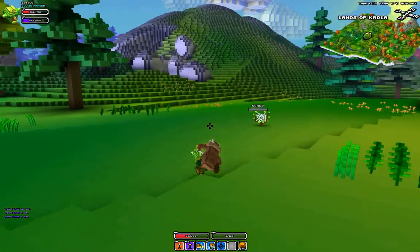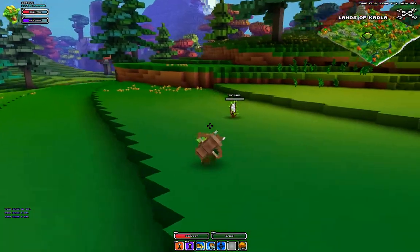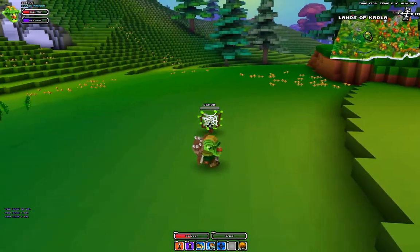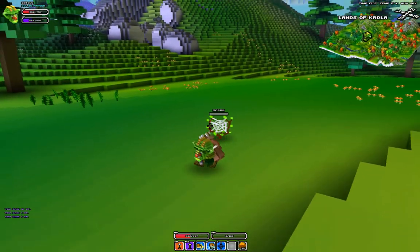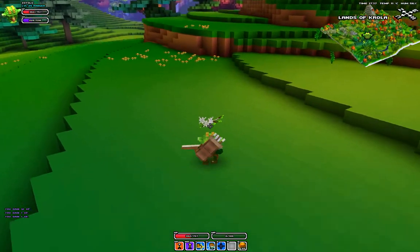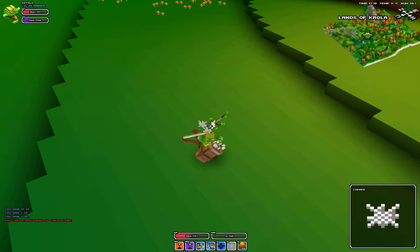There were a couple things I was clueless about when I first started playing this game. For instance, this scrub here. You're going to see a lot of these objects in different biomes that are like this. They're destructible objects. What you do is you destroy the object and it's going to drop something. All of them drop different things — this one is dropping cobwebs.